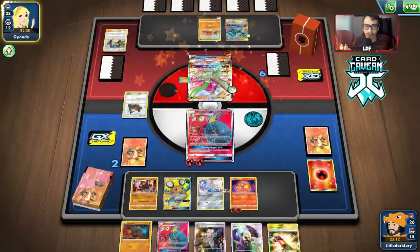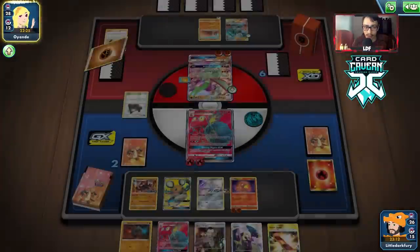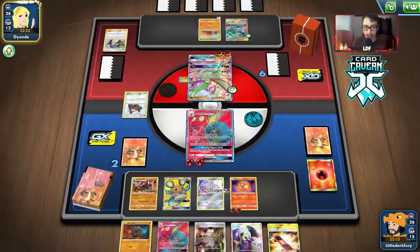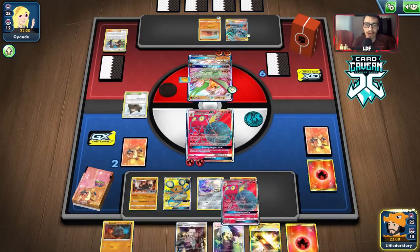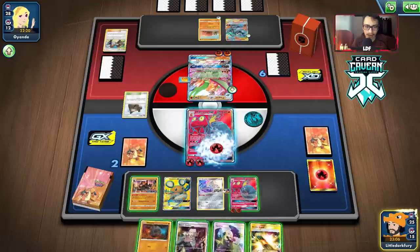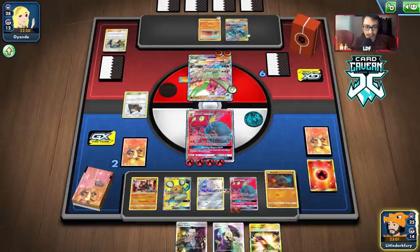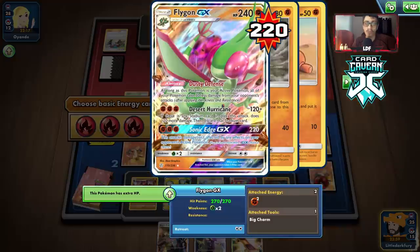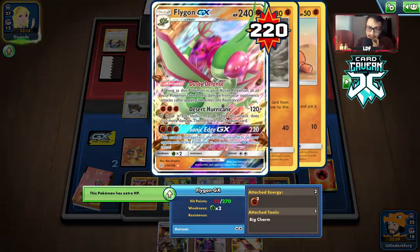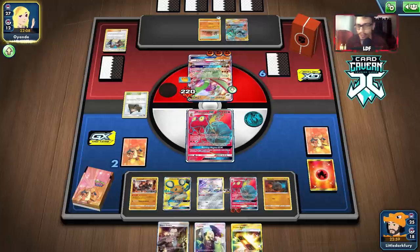Wait — did they fail Red and Blue? Yeah, I think they did. They failed the Red and Blue for Flygon, and we drew an energy to win. We just got to get rid of all the energy — oh, I miscounted. That's fine, we still have a game next turn. It doesn't matter. They misplayed — there's a Tag Call, and they try Malamar and Red and Blue again. But we're still going to blow them up with Makargo.